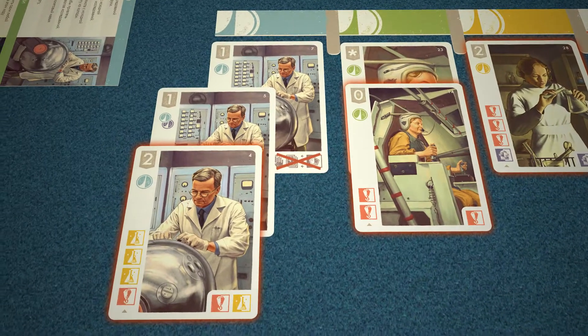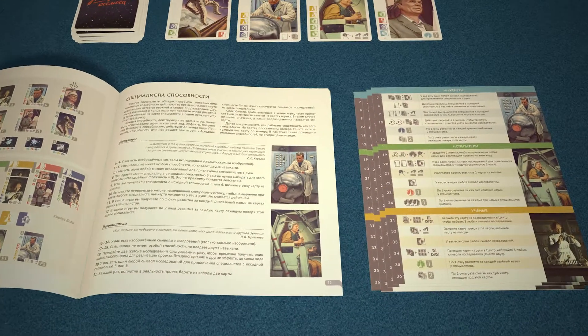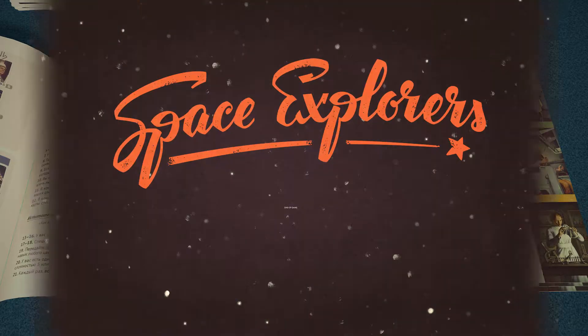Think carefully about what is more important for you at the moment. All specialists' abilities are described in detail in the game rules and on large reference cards provided at the beginning of the game.